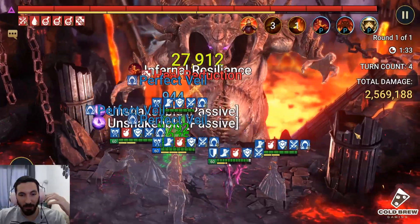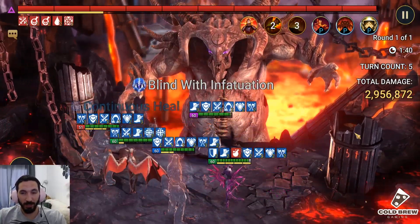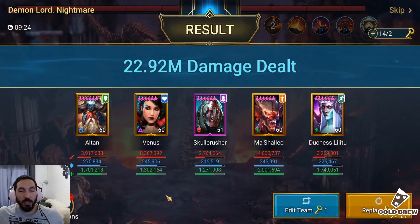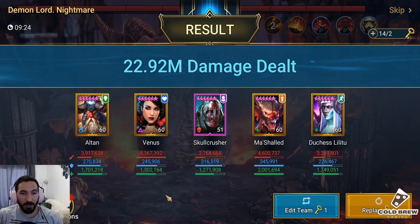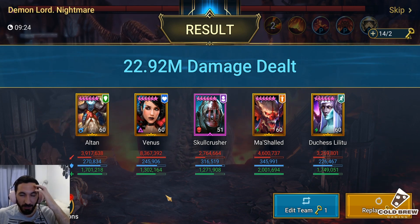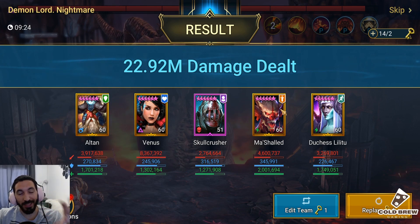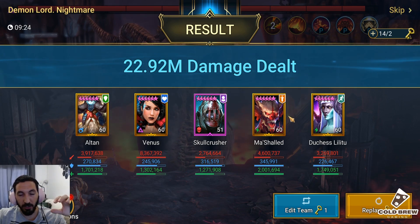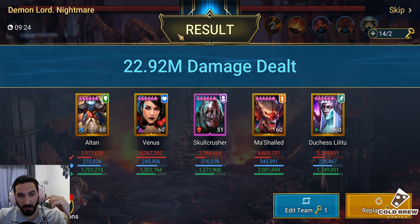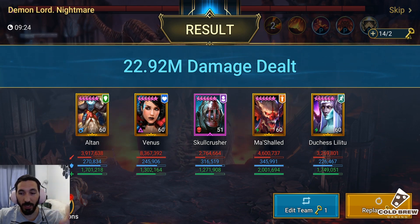The only problem with this setup is that My Child will tune out the team due to his speed buff that he gives to everyone, but overall it's still gonna be a good team. By doing 20 million damage it's like a two-key nightmare, then you can do one-key brutal. Skipping to the end - the run has finished with 22.92 million damage. Most damage was done by Venus of course, then Skull Crusher and Alton, and My Child did 4.6. In my opinion if I didn't put My Child in there we could have gotten way more damage with another poisoner, but this account doesn't have another poisoner with Warmaster. Once we get Skull Crusher to level 60 and get another poisoner, this can even go to maybe 25-30 million depending on which poisoner you put in. Overall this team is very solid at 22.92 million.